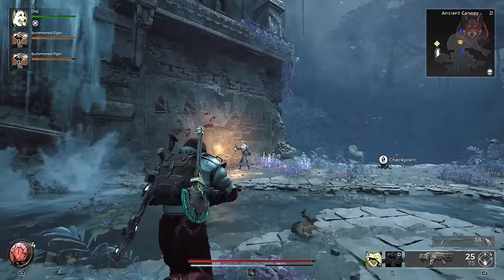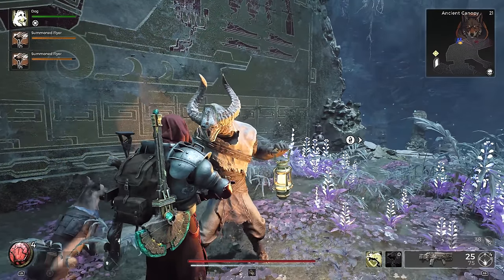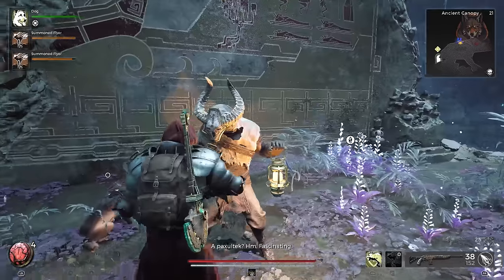Next, play through the entire DLC right to the end and make sure you talk with Walt every time you meet him at the different murals. You also have to make sure that you do not exhaust all of his dialogue options.